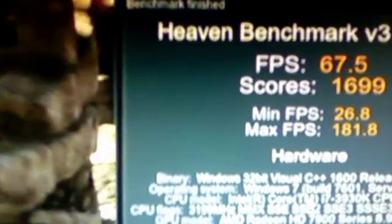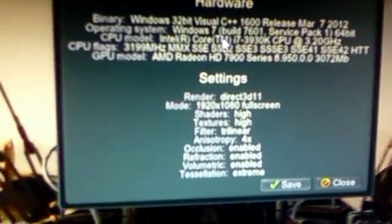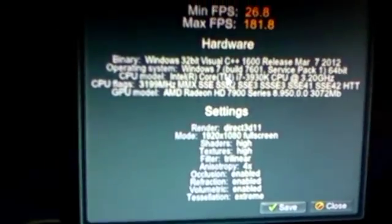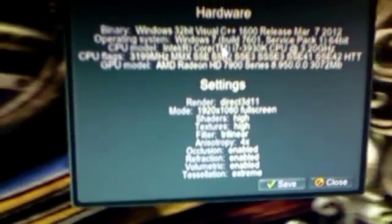So there we go, results. 67.5 average frames per second. Score is 1699. Minimum frames per second 26.8, almost 27. Maximum frames per second 181.8, almost 182. It doesn't show the actual CPU speed because when you change the multiplier it does not show — I don't know why. It's advanced stuff, but the base clock is the same 100, I just changed the CPU ratio to 47, so it doesn't show in almost all softwares.